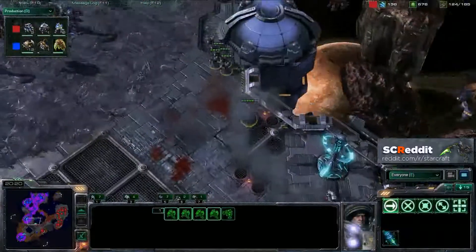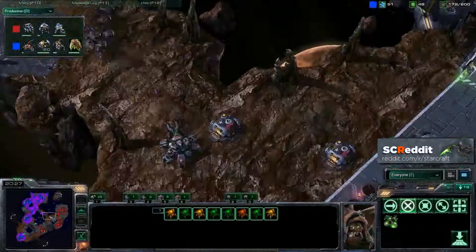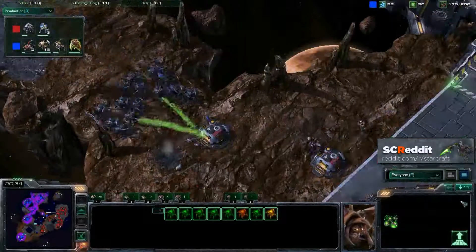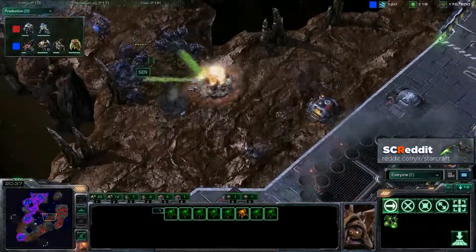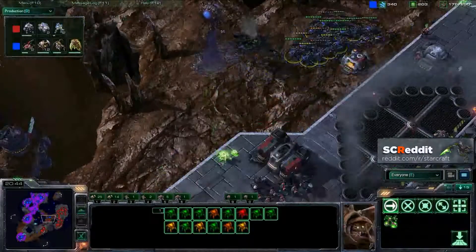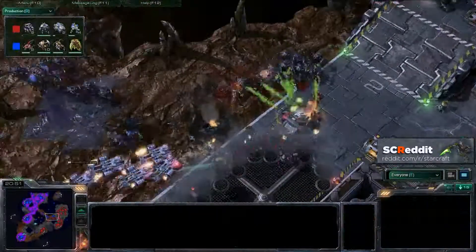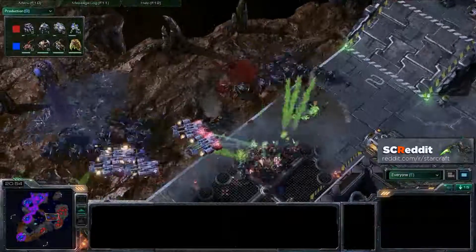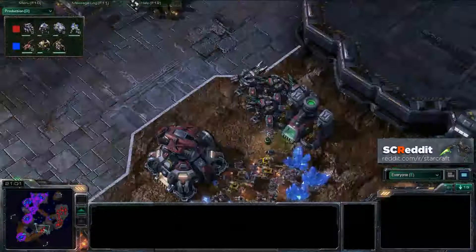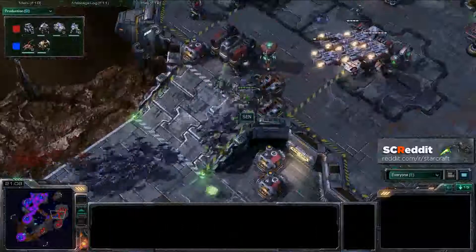This is just edge-of-your-seat action — more marines, more roaches. 17, 20 roaches in production. Coming from the back, yeah, taking out some of the tanks behind. Looks like these roaches will be able to get some damage done, and Maka is moving in to defend from his front. Bunker full of marines, but looks like Sen might be content — and he'll just attack that head-on. More roaches streaming through the middle, and all of Maka's tanks are down by the planetary fortress. There are just so many roaches right now and nothing really to stop them for the moment.